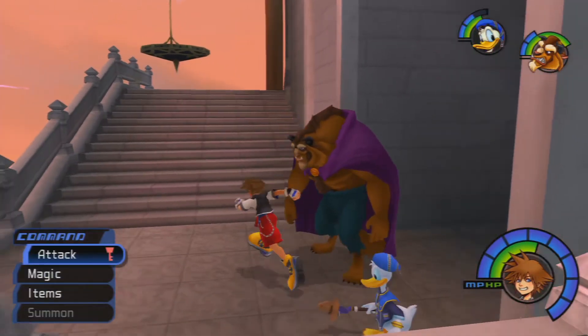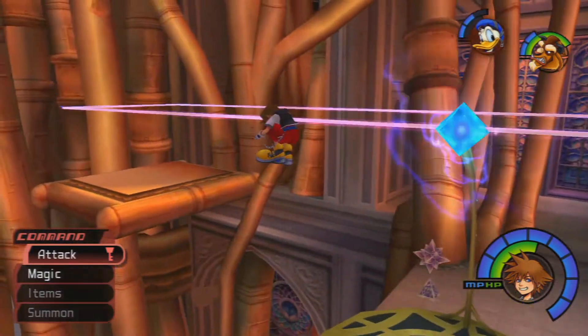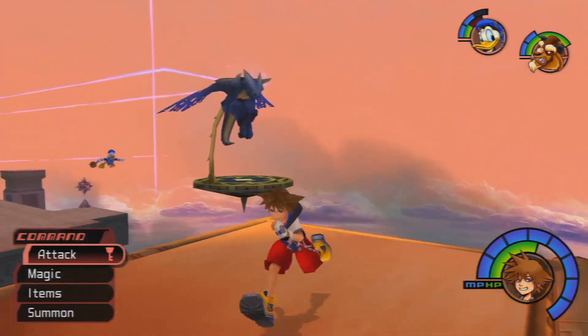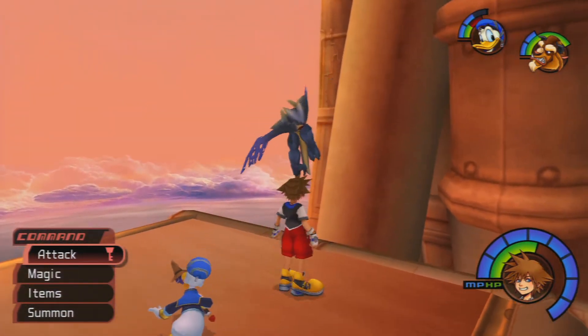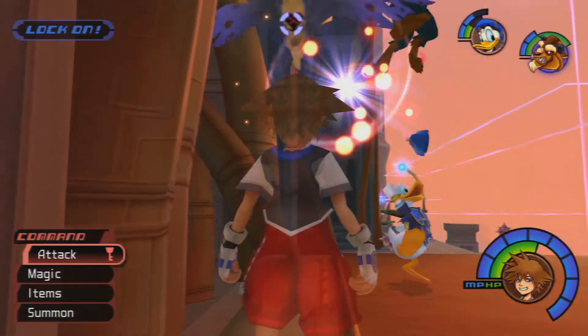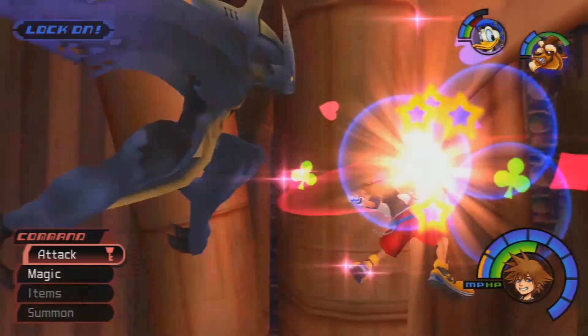Now be very careful in this little part right here. What you're going to want to do is move really quickly, get on this little elevator thing right here, and move all the way over to this little platform on the side. If you're very quick, very few enemies will follow you over, or if you're very fortunate, none at all. In this case, I got myself a wyvern that I have to take care of, but that's not that big of a deal — he's over the pit. I'm going to wait for him to come over here.